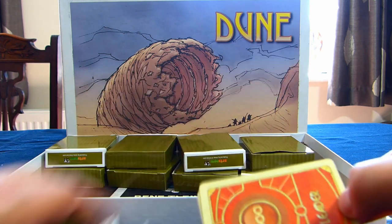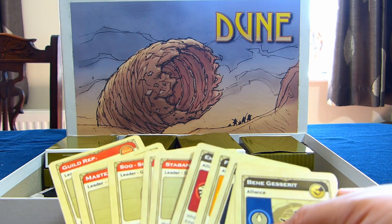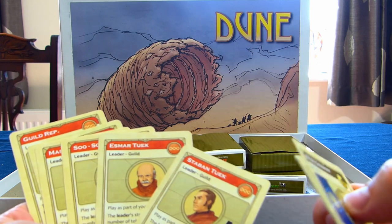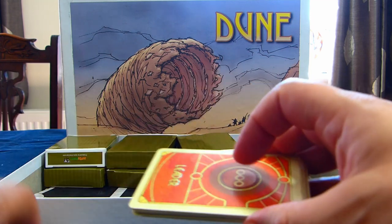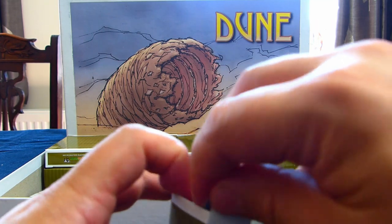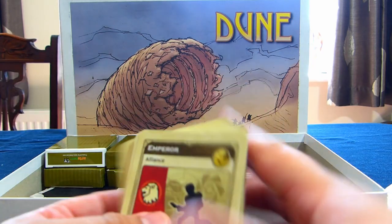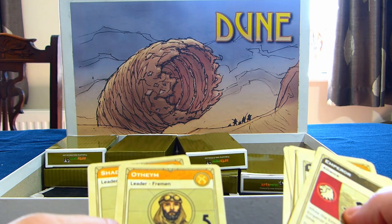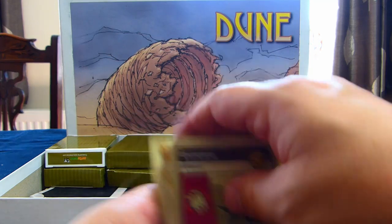In this box we have the Guild, and again the same alliance cards. I think one or two of these guys may have been misprinted, so as part of the deck building you actually got extra copies of these, so you could change them up a bit. Then in this box we have the Fremen — so Stilgar, Jamis, Liet, Shani, Mapes, and Othium I think he's called. Hopefully you can see those — I'm holding the cards a little bit low.